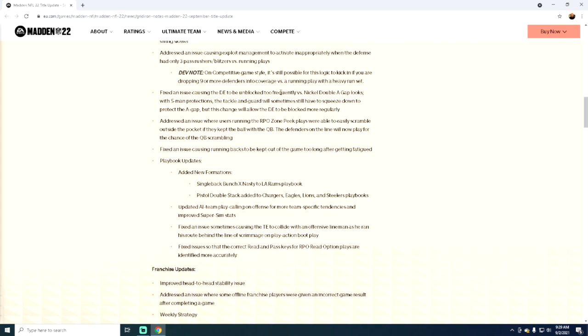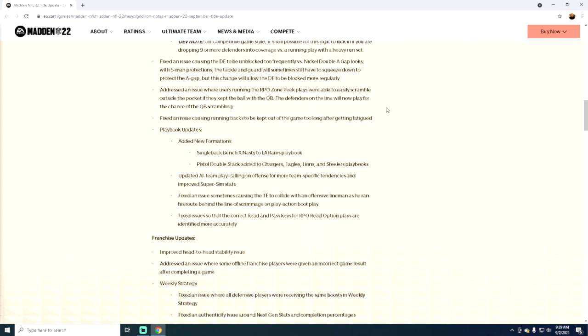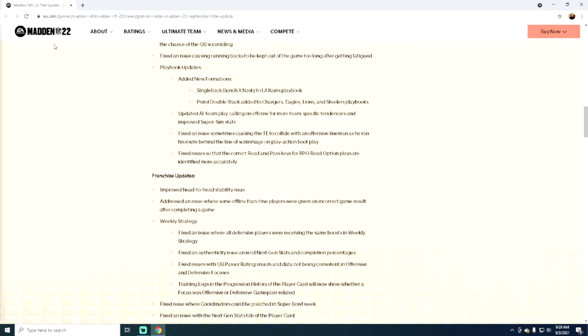They fixed an issue causing the DT to be unblocked too frequently versus nickel double A-gap — though no one runs nickel double A-gap, people run two, four, five double A-gap. They also patched the RPO zone play that I told you about — everyone said it was going to get patched, they patched it. Hopefully the glitch on that is not an issue anymore. I'm sure it's still going to be effective, but probably just not as effective.